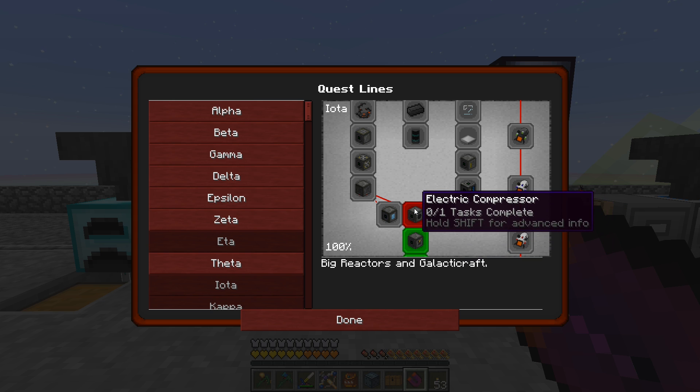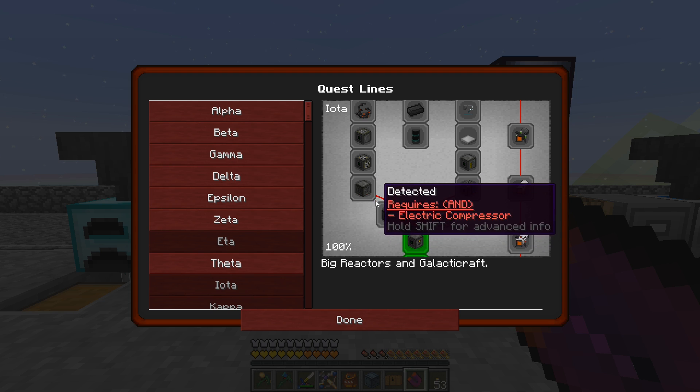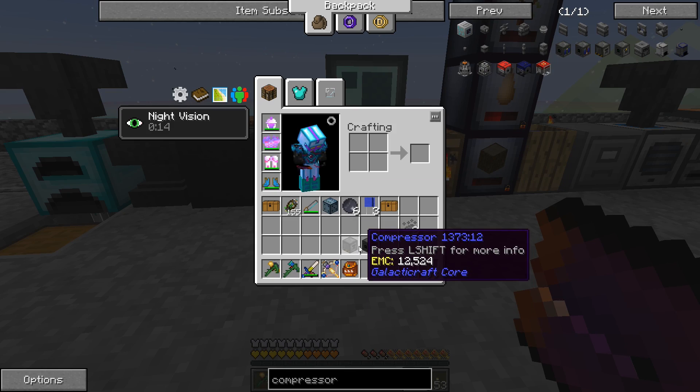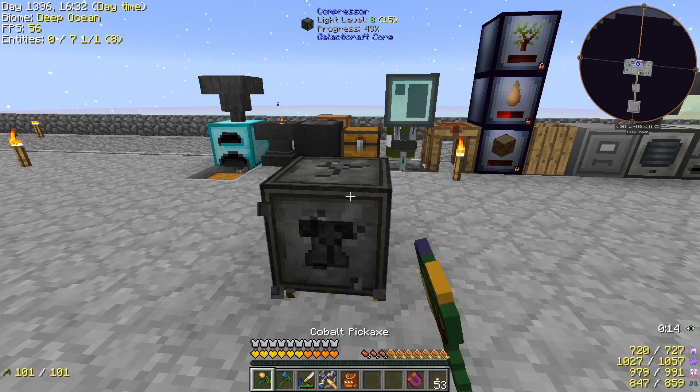So that unlocked this one. Electric compressor — this is the one we want that requires the compressor in the recipe. I believe it says it has the same use as a non-electric compressor, but its advantage is that it does not need coal or wood to power it — instead it has to be powered with energy. I think it's also faster, although I'm not 100% sure. So you put fuel here, you put the stuff here, and over time it'll make a plate or whatever it does.